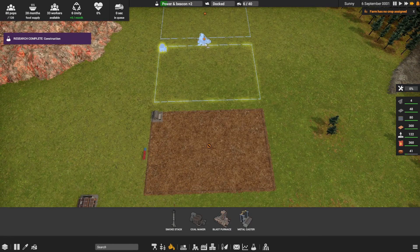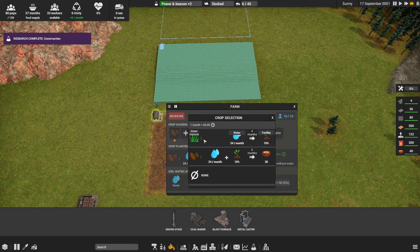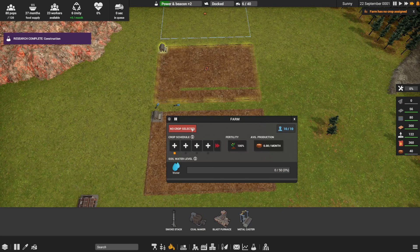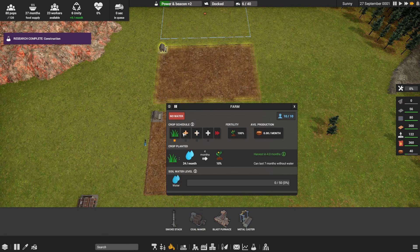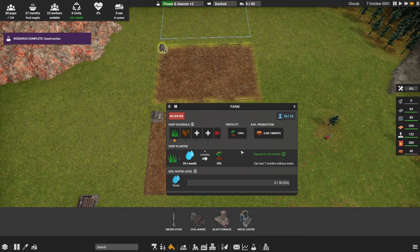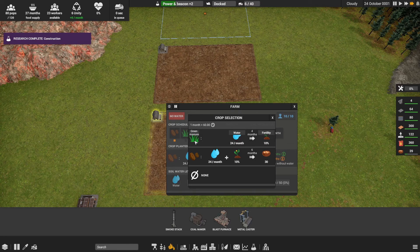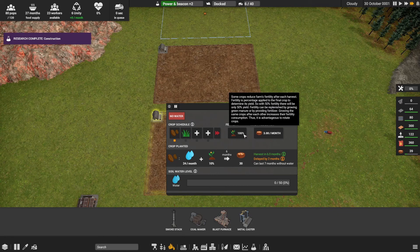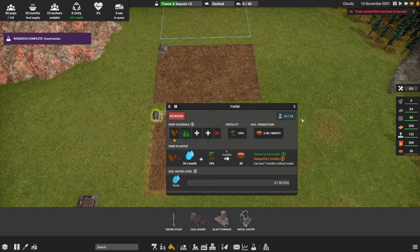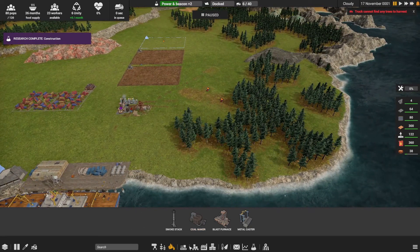Over here we'll set our crops to potato and green manure. There is crop rotation in this game, so we need to make sure fertility doesn't drop below 100%. Potatoes use fertility and give us 30 food, while green manure adds fertility back into the soil. At 100% fertility we get 30 food; at 50% we'd only get 15. So we want to keep fertility healthy.